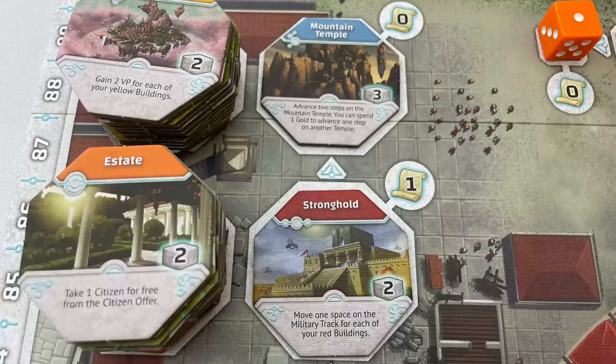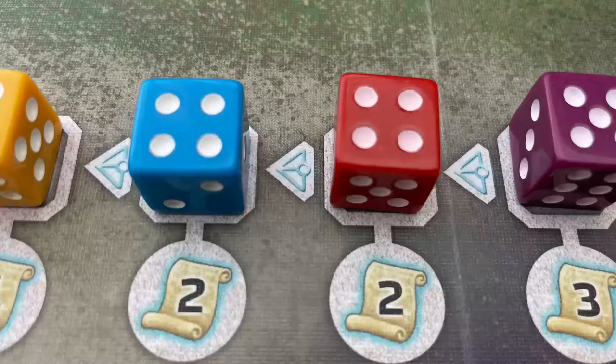For example, red and blue both roll four. Because the red building is lower on the building market than blue, red will count as higher and will be placed to the right of the blue die.